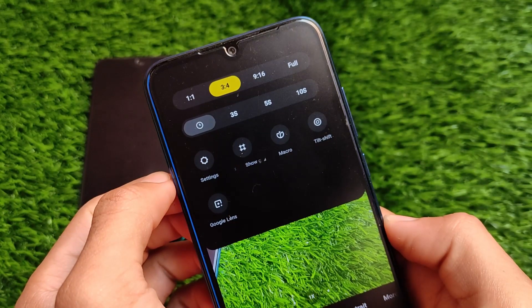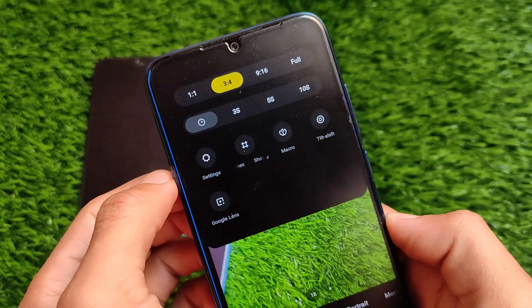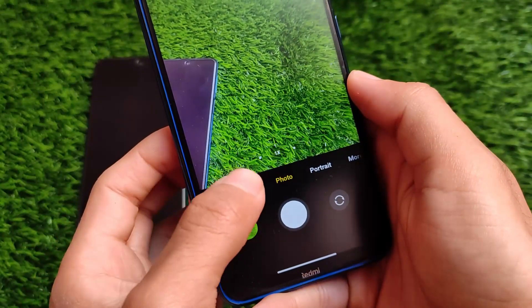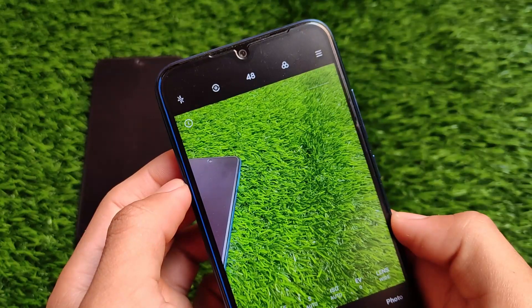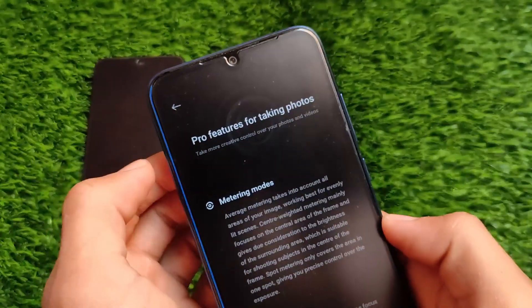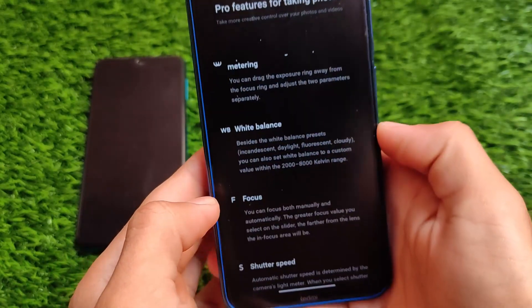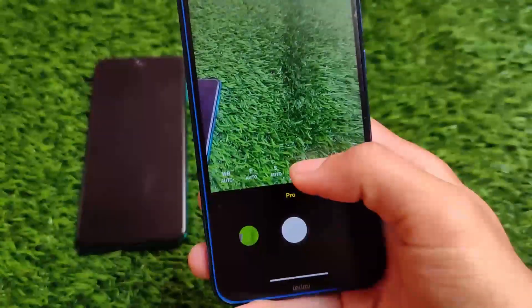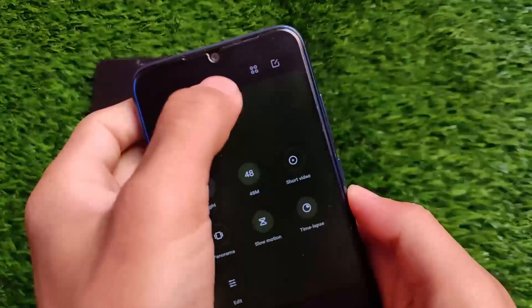The new camera UI includes the Google Lens option. If you go to settings, some features were already present. For example, we have the video mode and the pro mode where we have the 48 megapixel option available. If you don't know what the pro mode option is, you can click the info button and get a pro features explanation — all the options and what each feature can do on your device. In the more section we have time lapse, slow motion, and so on.